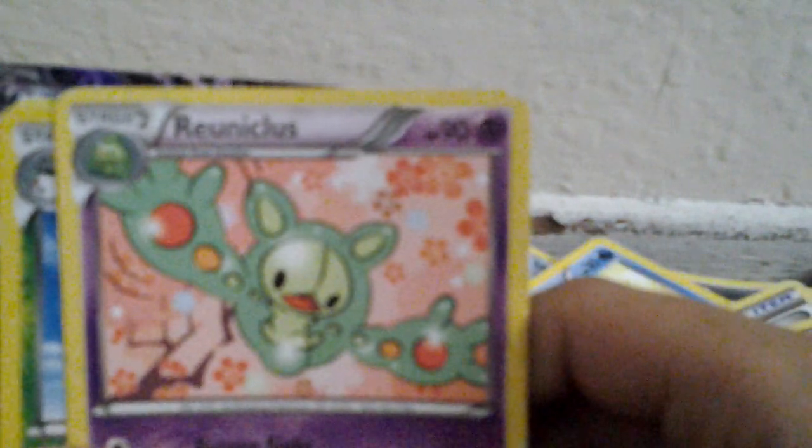Inkay, Reuniclus, Sylveon, Chespin, Cedric Juniper, Fairy Garden, Genesect, Ditto, Houndour, Kirlia, Simisage, Togekiss, Cloyster, and Deoxys EX.